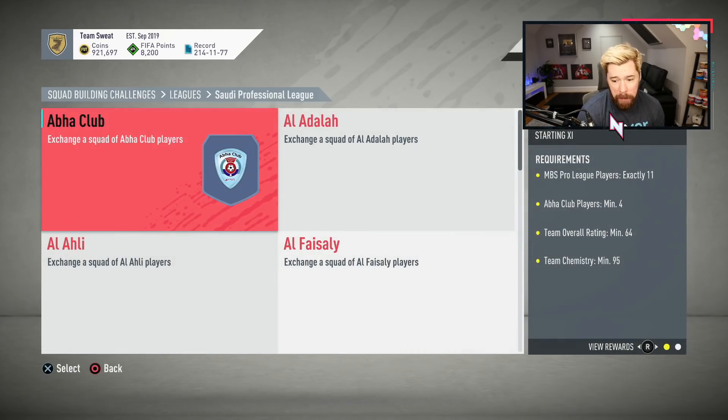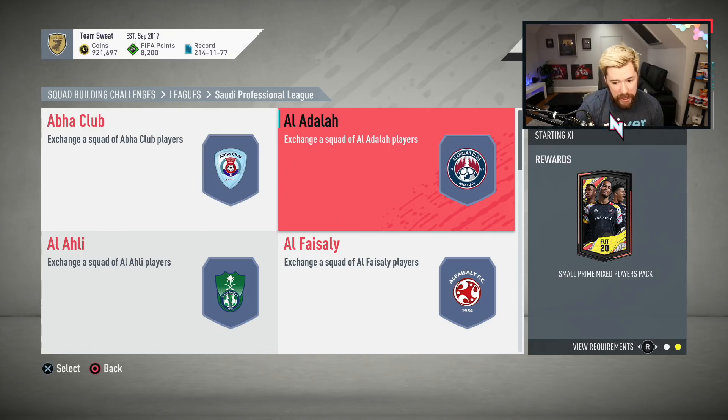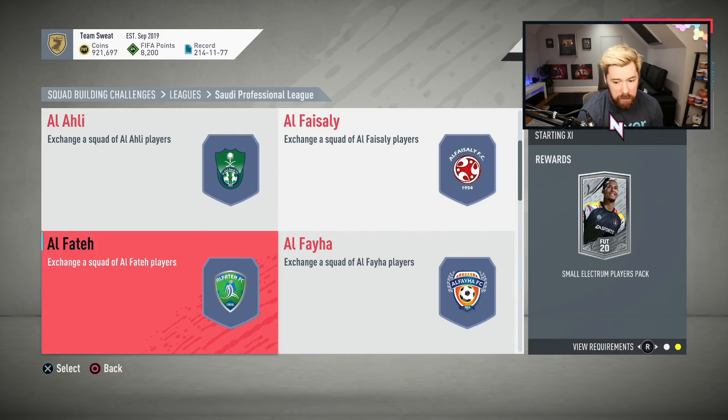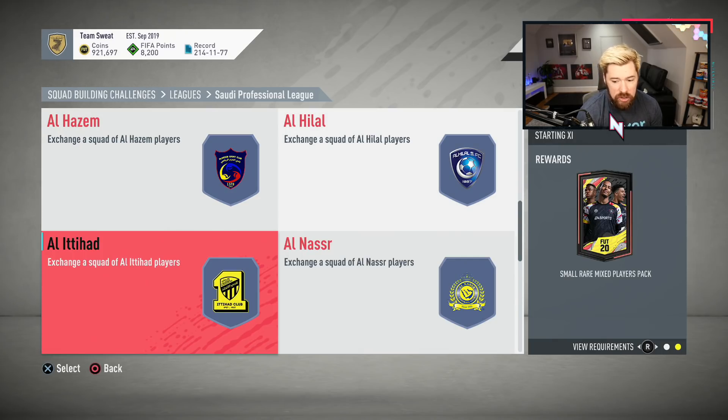Let's take a look at the packs you get back. It wouldn't surprise me if we only got silver packs again for this one. Jumbo Premium Silver Pack, Small Prime Mixed Players Pack, Premium Silver, Small Rare Silver, Small Prime, Small Electrum. So it's all smalls and silvers, very few gold players on offer.